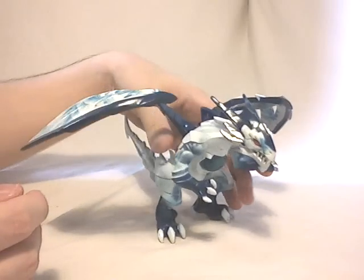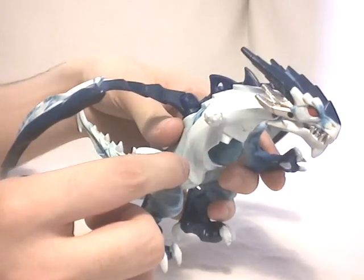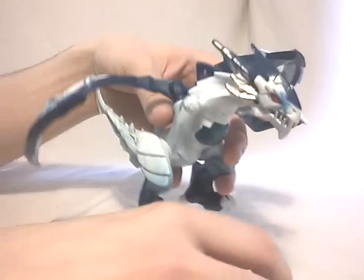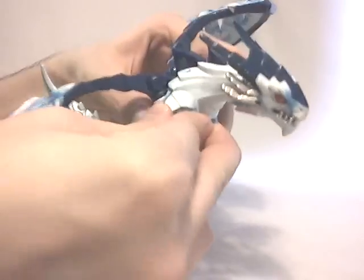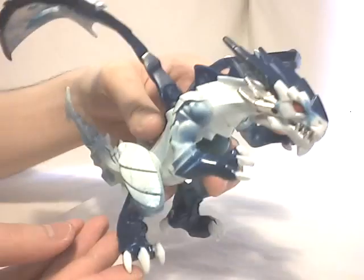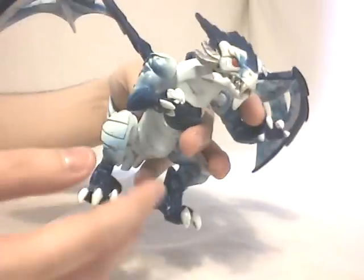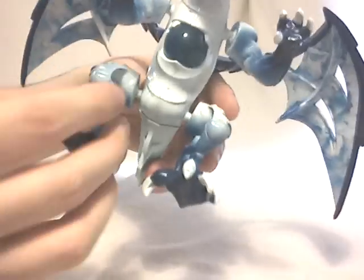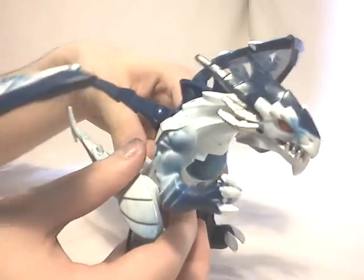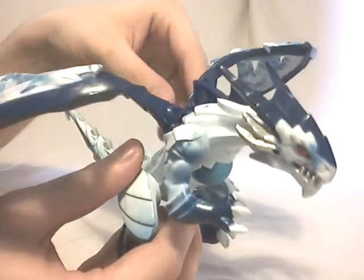Second thing to notice is that instead of big rotation points, this time all the leg articulations use ball joints, which is really a step up in the right direction. Also notice how the molds are made. Most of the parts are thinner and smaller than the previously released dragon parts, and I think it looks better because the parts are a little edgier with more curves.